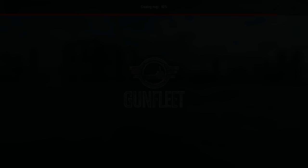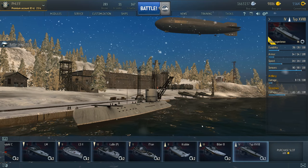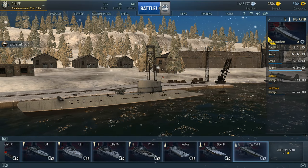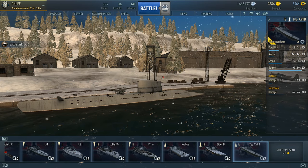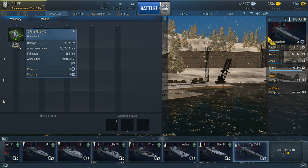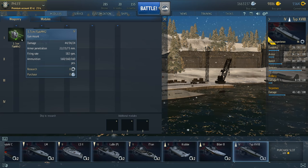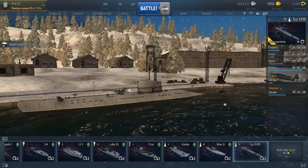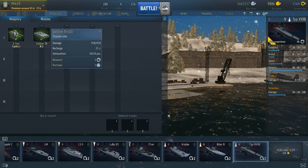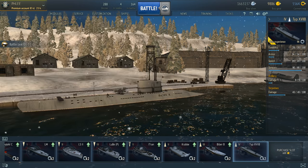Now for my final sub showcase — this is my Tier 4 premium German sub, the Type 17B. Let's go over the modules real quick. We have a 37mm autocannon. The only downside of this gun is that it can't depress well, so if a ship is up close and below the depression angle you can't shoot it, and you also can't shoot enemy subs in the water if they're too close. We do have 2 tubes of 530mm torpedoes with 2 tubes and around 8 to 10 reloads. Alright let's get started.